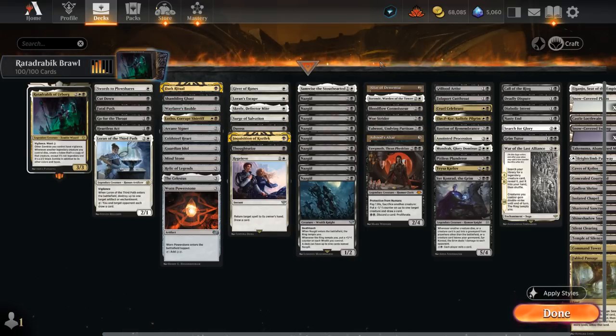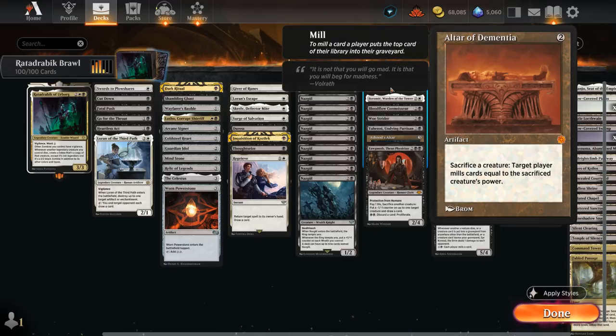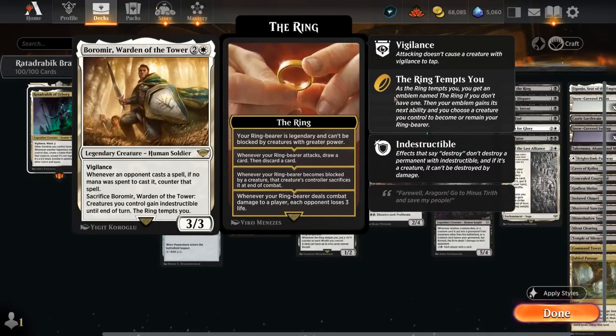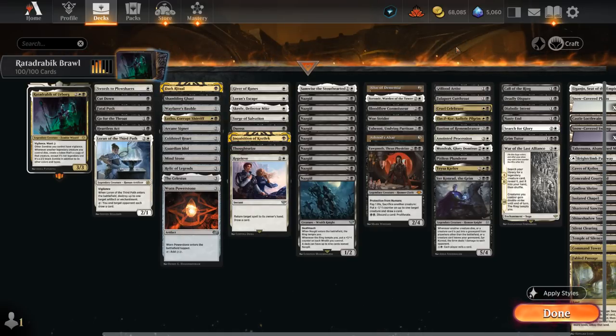In the sacrifice outlet category, the best one is potentially Altar of Dementia outside of Boromir — we can sacrifice a creature and mill a target player cards equal to that creature's power. So if we have Altar of Dementia, a ringbearer, and Rata Drabik, we don't really need an extra win condition since we can just mill the opponent out; once they draw from an empty library, we win. Boromir does double duty of protecting the team, being a ringbearer and a sacrifice outlet, so by far the card we search for most often with our tutor effects.